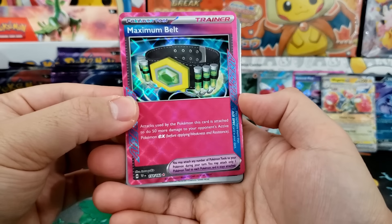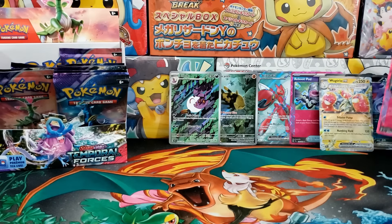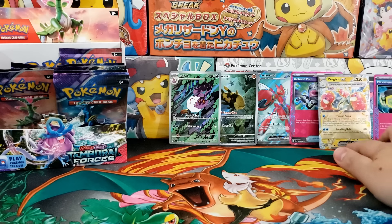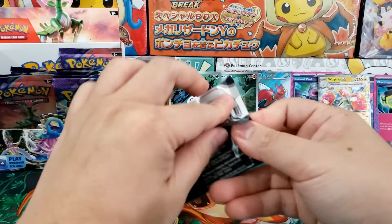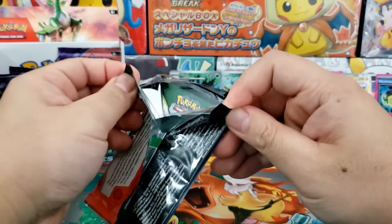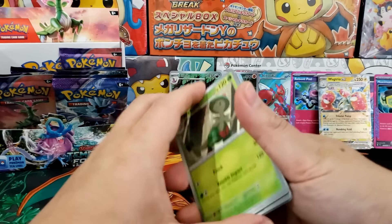Wow, these A-spec cards are really cool and they seem to be a bit easier pulls than I expected. Still only two illustration rares though — no hyper rares, no secret rares, no special illustration rares either. Very, very tough set and only two illustration rares. This is probably an average booster box, and that's disappointing for sure.